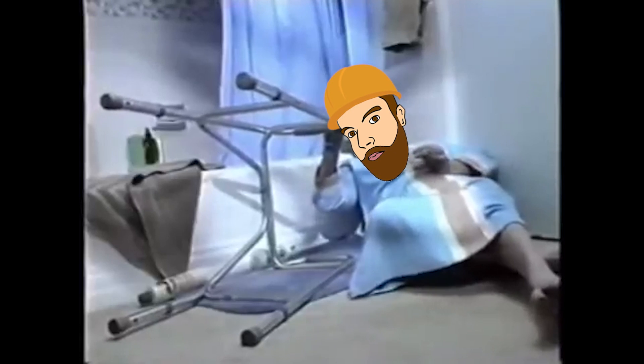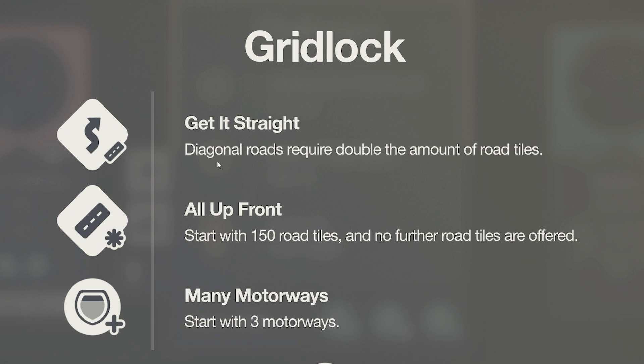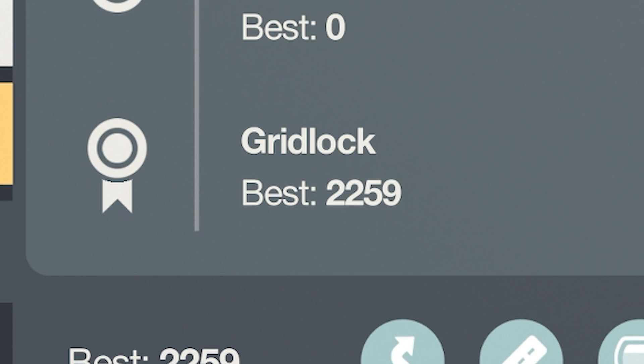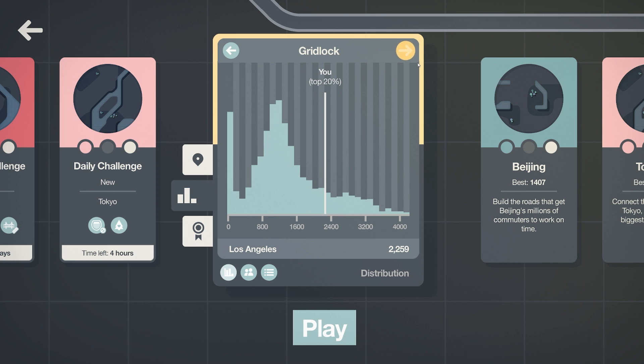In that one, all weekly choice upgrades are doubled and the weekly choices are now a mystery - you don't know what you're gonna get. On stream we actually did the gridlocked one, which means diagonal roads require double the amount of road tiles. You start off with all your road tiles and three motorways, so I tried to do a grid thing - it was pretty tricky. We ended up getting 2,200 points, which puts us in the top 20% on the leaderboard. Most people score about 1,000 points, so we did alright.